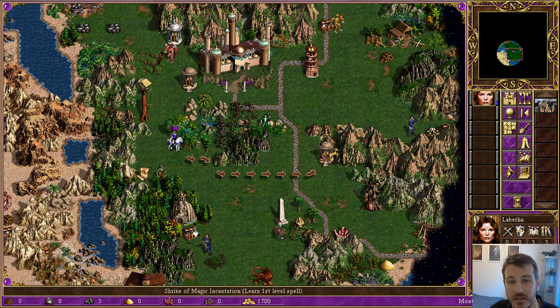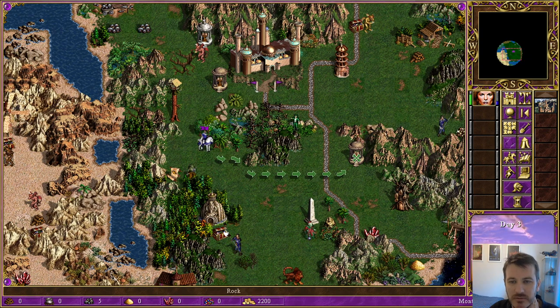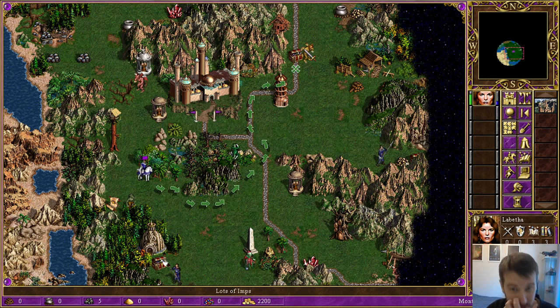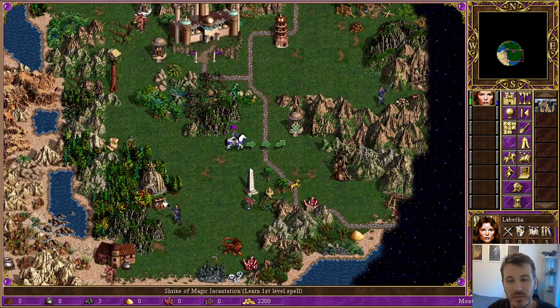Might be worth popping in here as well, just to see what we've got. That's easy enough for now — just end the turn. Is it worth doing this, or should we be smashing these guys right now to try to get the town hall today? There's 500 gold in it for us extra — obviously a day's worth of having the town hall. I think I'm going to bank on this being a decent spell instead — that might be wrong.